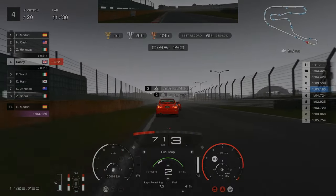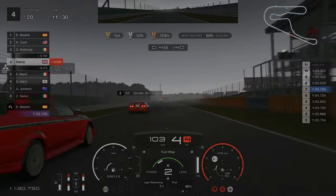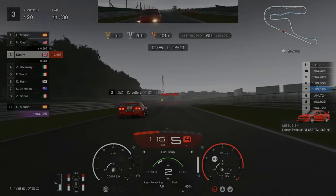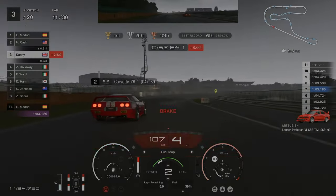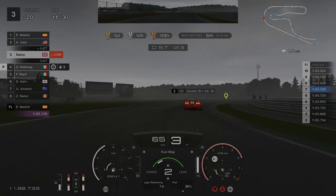By this point in the race, because we are catching the front runners, I have reduced the fuel map down to two. It will mean that we burn a little bit more fuel so we get fewer laps, but it doesn't actually matter because we end up boxing around lap 15 or 16 anyway.